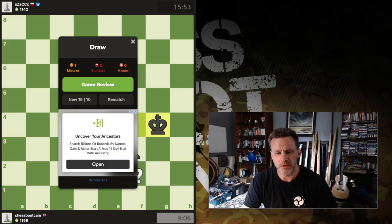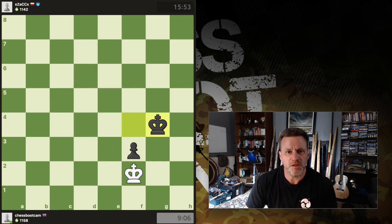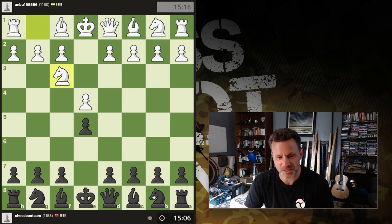Hey everybody, how we doing? Carrying on with our speed run — we came across somebody playing at 2200 level yesterday, so I'm still on 1158, and we're going with normal Kruger repertoire. Opponent is slightly stronger at 1160.